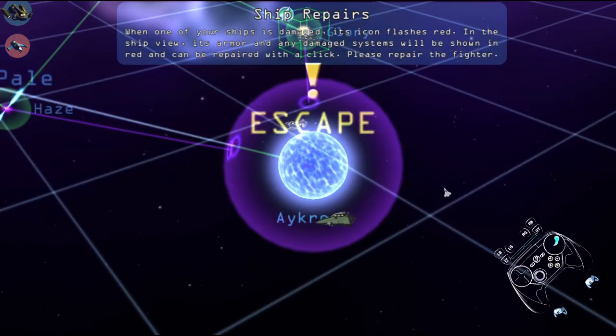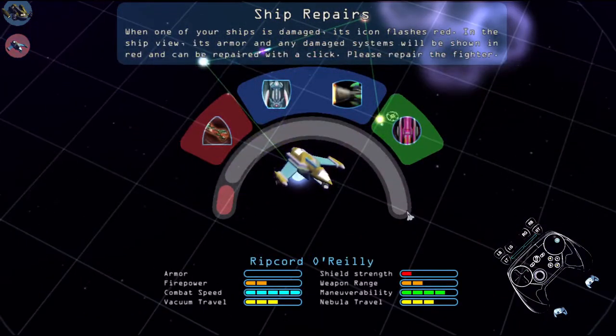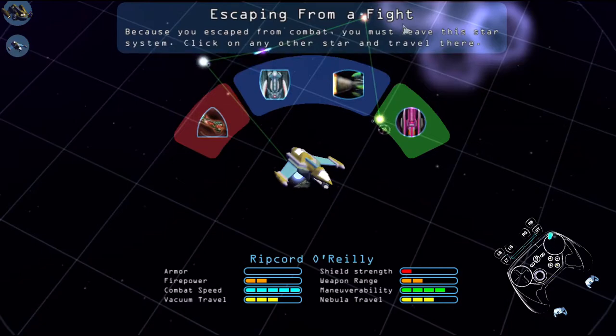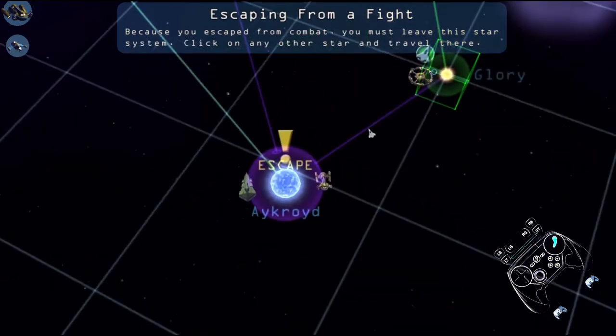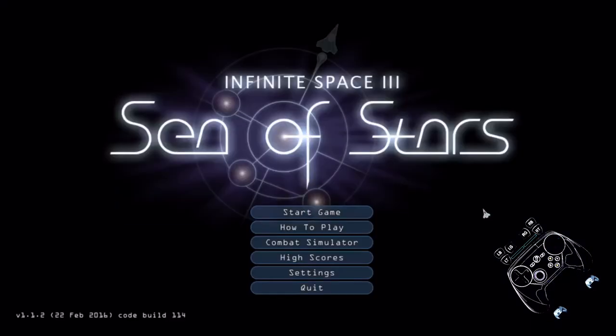When one of your ships is damaged, an icon flashes red. In a ship's view, it shows armor and any damage sustained. Get in front with a click. If you have escaped from combat, you must leave the star system — click on the star. Let's go to glory. That's the tutorial.